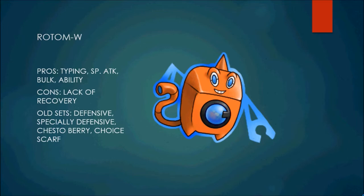Next Pokemon we're talking about is Rotom-W. Rotom has really good typing, good Special Attack, great bulk, and a nice ability in Levitate which takes away its would-be Ground weakness, since it's Water/Electric. The main con to Rotom is the lack of recovery — it does have access to Rest and Pain Split, but those aren't really reliable recovery methods. You did see the Chesto Rest set running around, which was mainly used to bluff a Choice Scarf. It allows you to use Rest just once reliably, but after that you're out for two turns. So its lack of recovery is its main, main con.